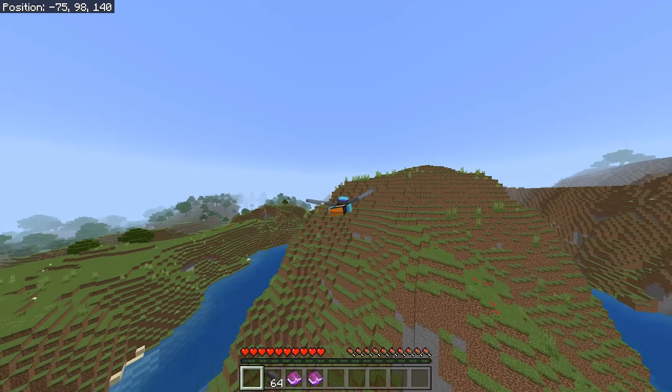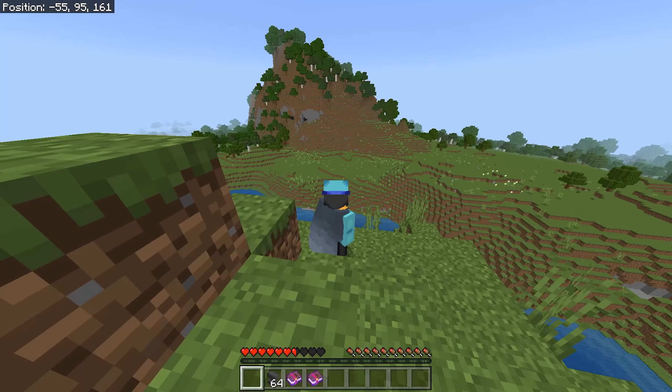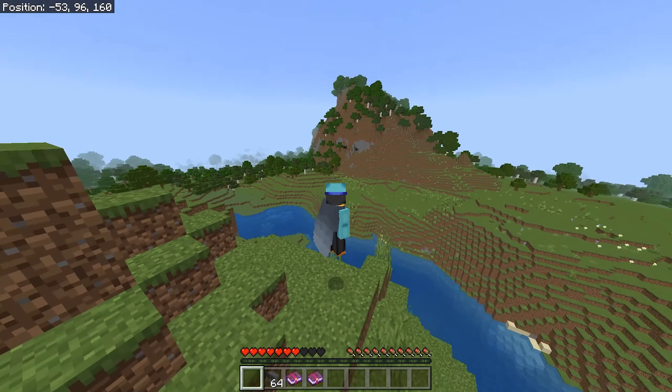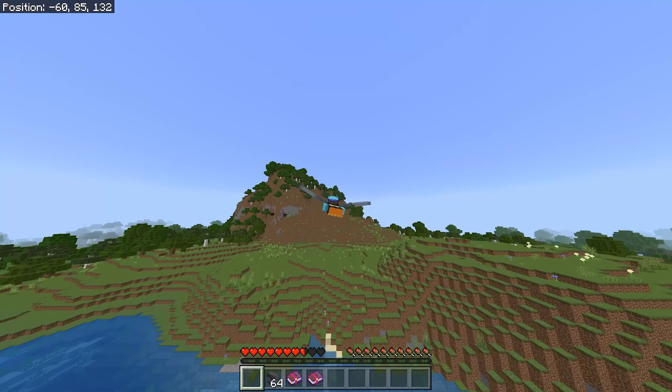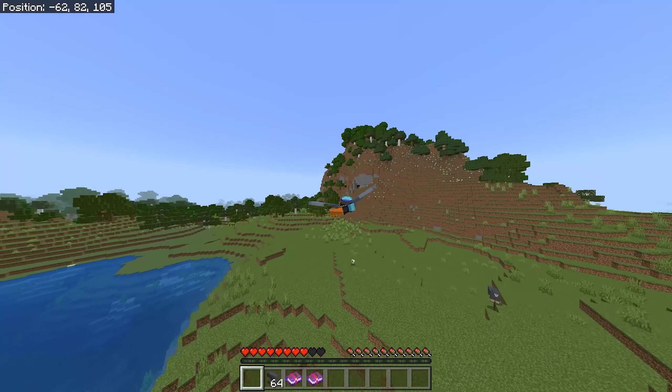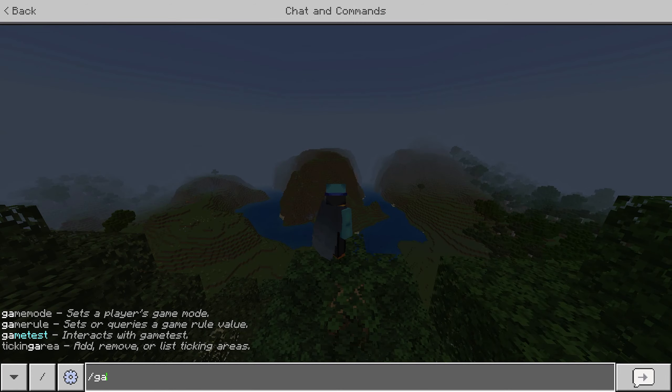We're just gonna crash into this mountain over here — boom, it took a bit of damage there. We're gonna do it again, this time in third person. We just jump off and then hold space bar and boom, as you can see we can fly around like crazy, which is actually super cool.